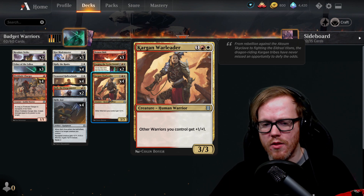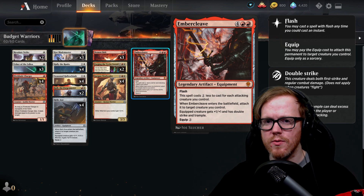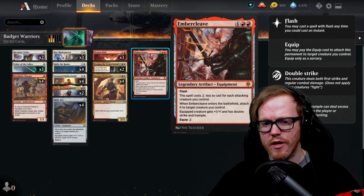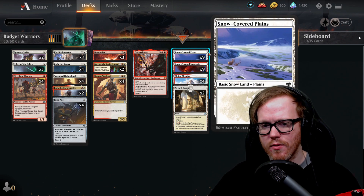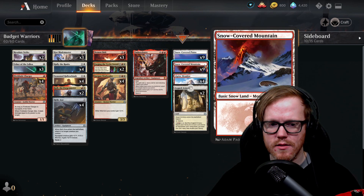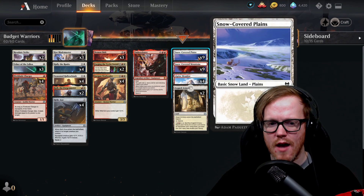Kargan Warleader is three mana three-three and gives all our other warriors plus one plus one, making us more aggressive. Embercleave is our big finisher — six mana equipment that costs one colorless less for each attacking creature. It automatically equips to a creature we control, giving it plus one plus one, double strike, and trample. I'd recommend adding more copies as you get wildcards. The mana base uses snow lands, but you can play regular plains and mountains — nine snow-covered plains, nine snow-covered mountains, four Alpine Meadows.